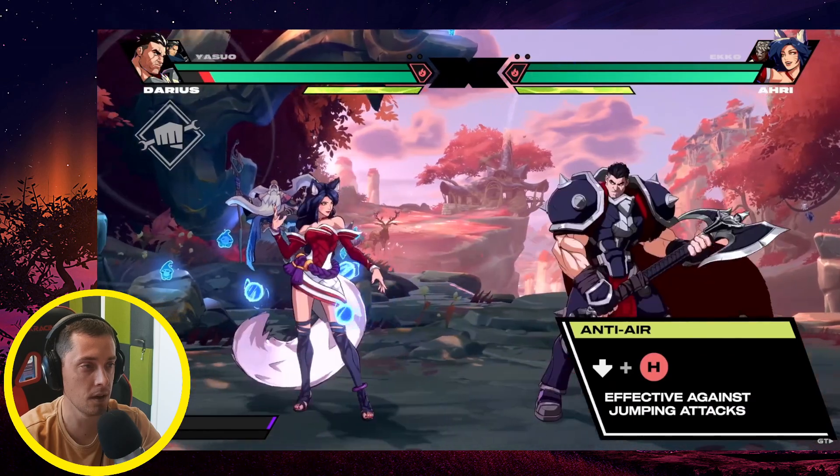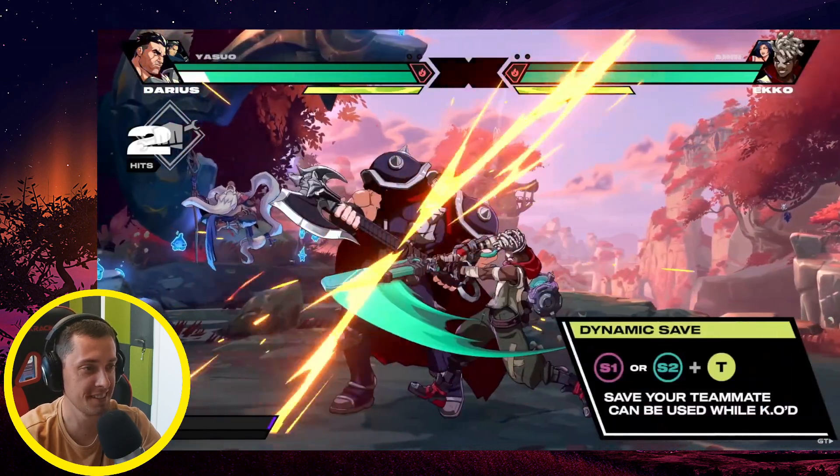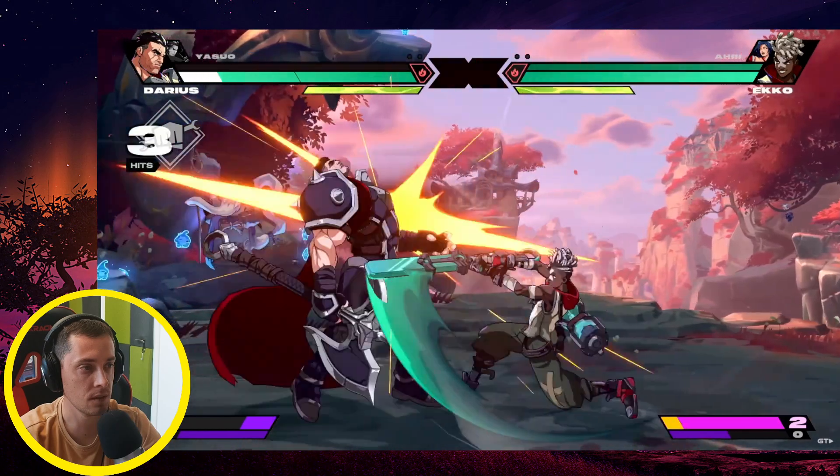Is your opponent jumping at you or over you a lot? All champions also have access to an anti-air attack. Your off-screen partner will still swoop in to help you break up combos.